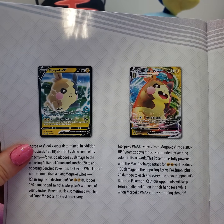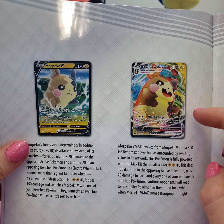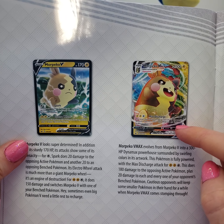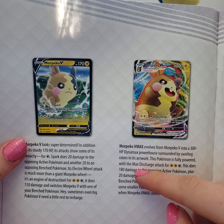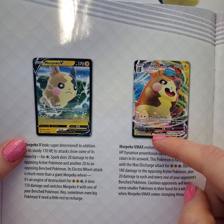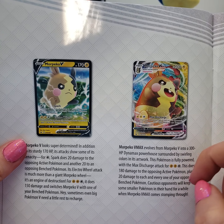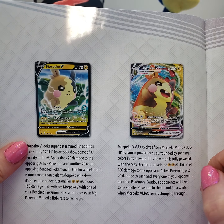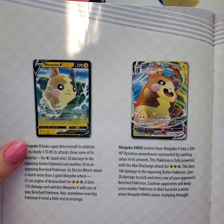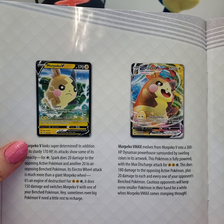So we got Morpeko - people pronounce it both ways. I think it's super cute, especially this big full art version, the VMAX card. I didn't end up using this on my playthrough of Pokemon Sword, but I do want to go back and train one and breed one, try to get the shiny. Even though I think the shiny is just kind of a color flip - I think that's one of those ones where they just mildly change the color.